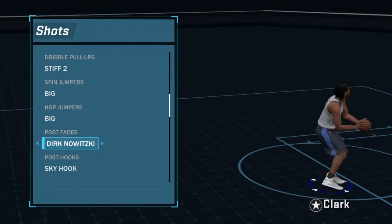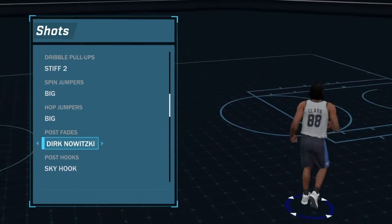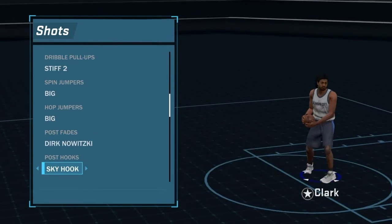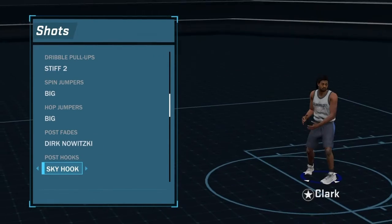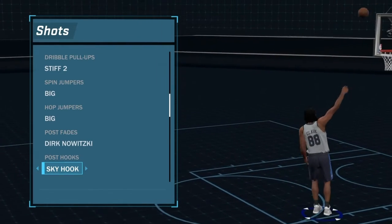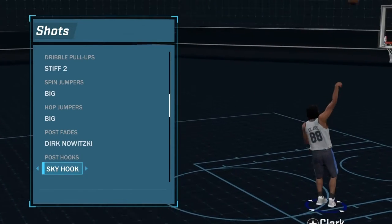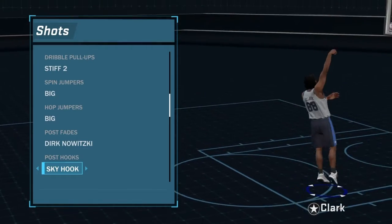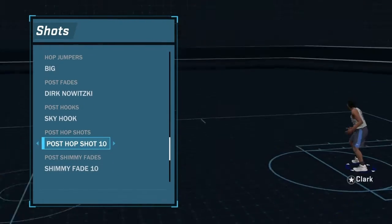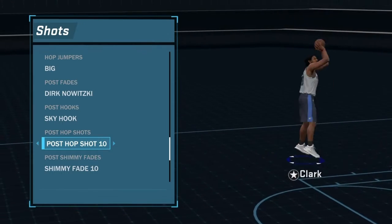There is no other post fade in the game I would use, so you definitely want to put this on. For the sky hook — same thing — it creates space. If nobody's touching you it's going in every time, and you can hit from deep with it. It's just overpowered. Post hop shot 10 is easily the best hop shot in the game.